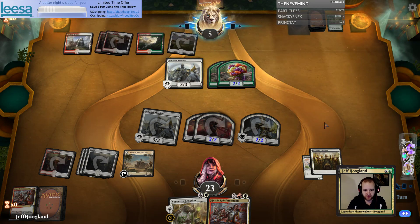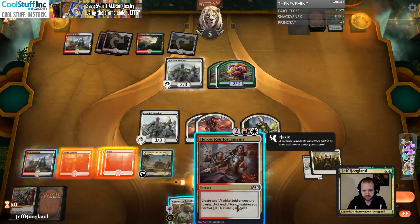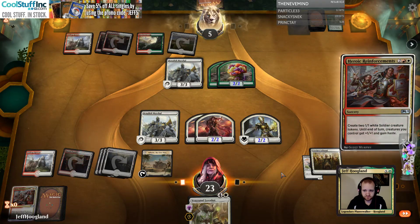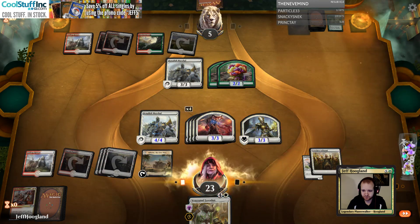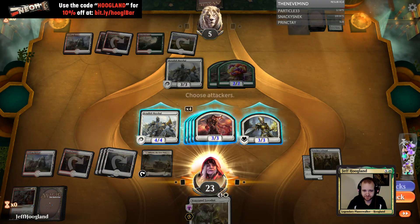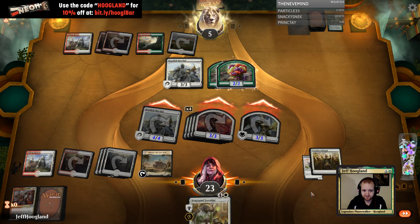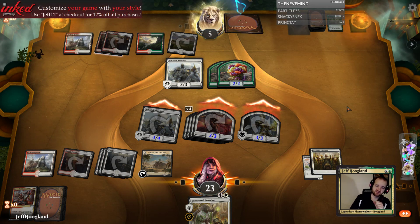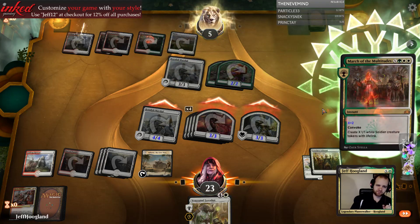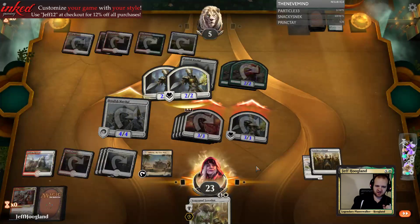Second Heroic Reinforcements here seems great. They can march for two here, but that's not enough — they can block. I wonder when they drew that. If they had this the turn they attacked with those Knights... Is this enough? No, it's not, because they're lifelinking for a lot.